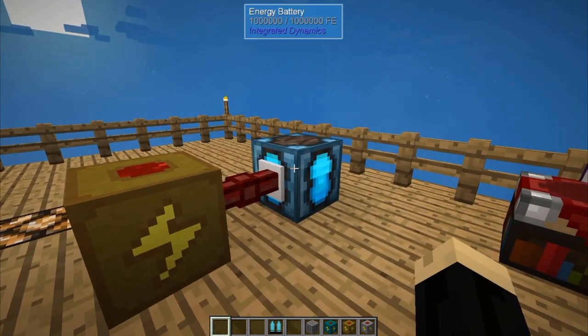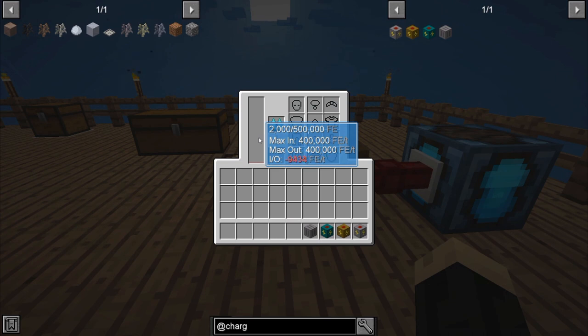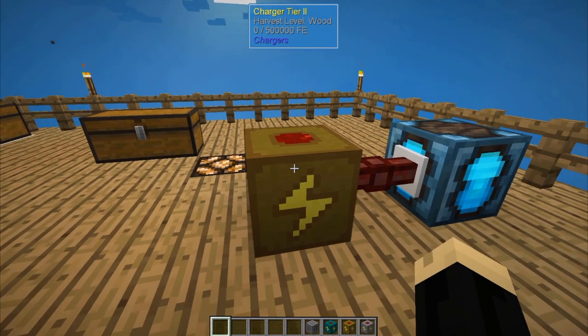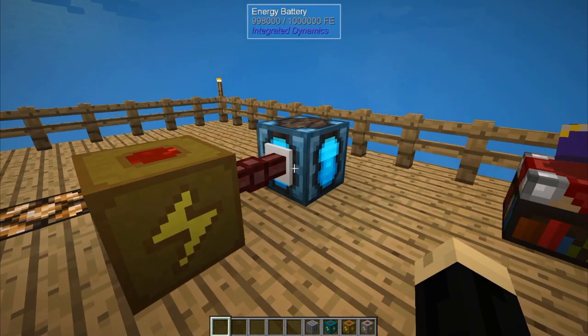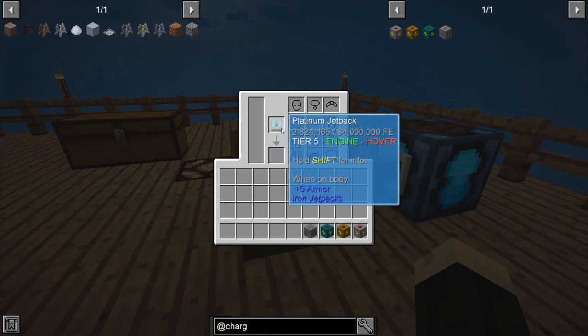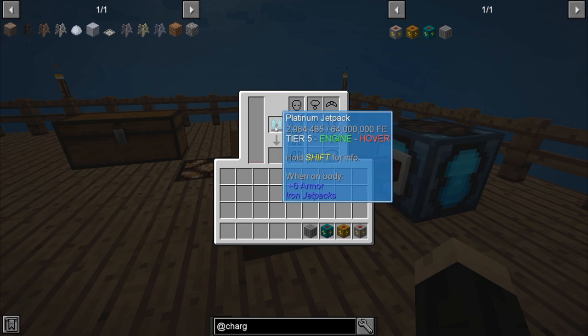So we're going to go ahead and put the platinum jetpack in there. And again, it's going to drain really, really fast because this charger tier 2 is drastically faster at transmitting. So as quickly as power is coming in from my battery, it is going directly into the jetpack. You can see it's still going to take a while to charge it — the platinum jetpack has a lot of power storage.